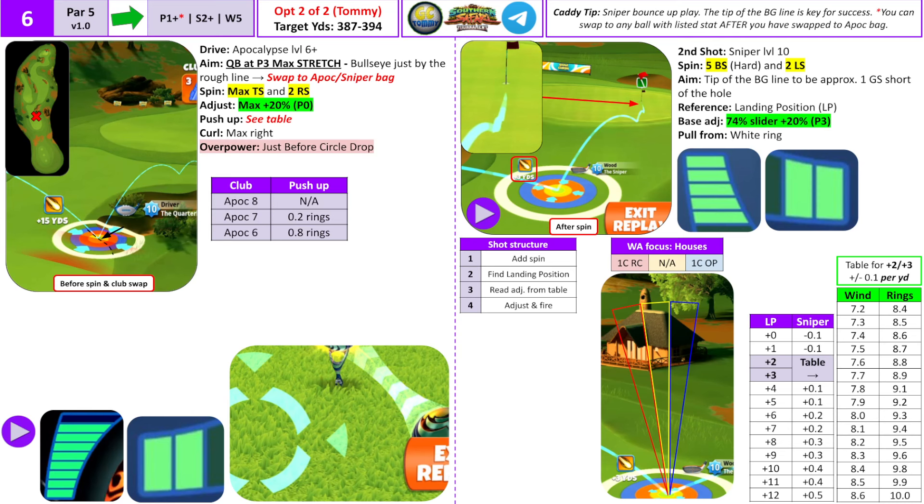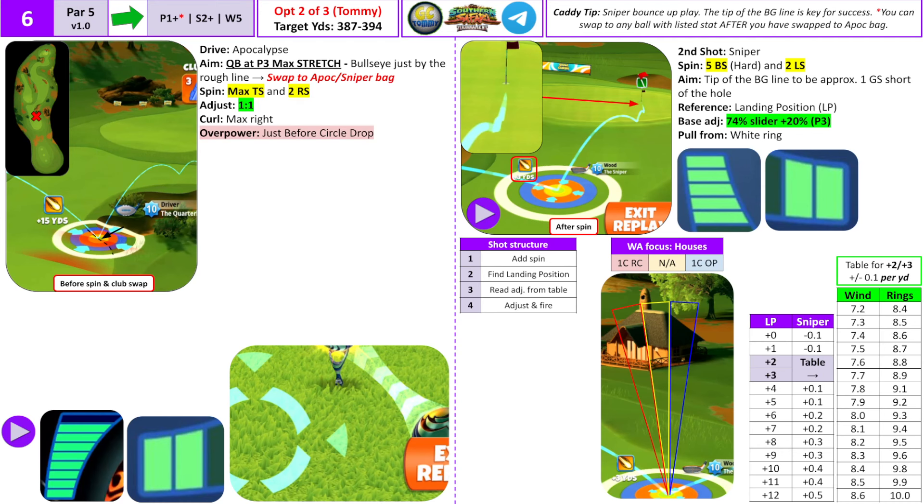Now pay attention to the drive side — you can see all the information there for Apocalypse level 6 and 7 and the extra yardage. Look at how much that changes when we do a max club guide instead: we remove the push-up information completely and other things get removed too, giving so much more room on the page. This is only applicable for those with max clubs, but that's the difference — removing information that's not necessary for max clubs makes the page so much easier to follow.